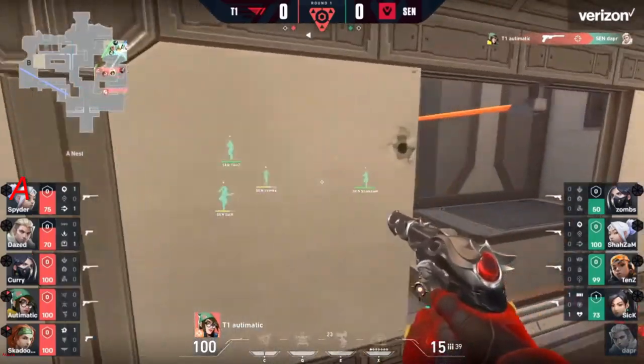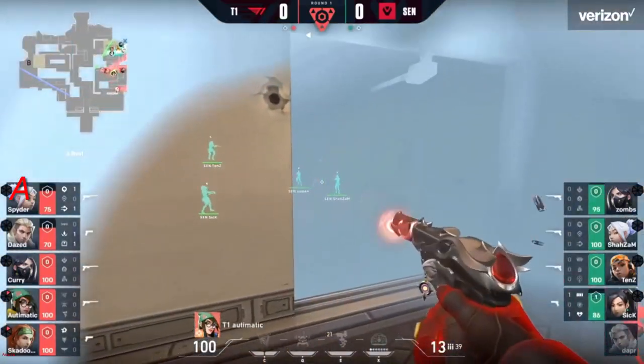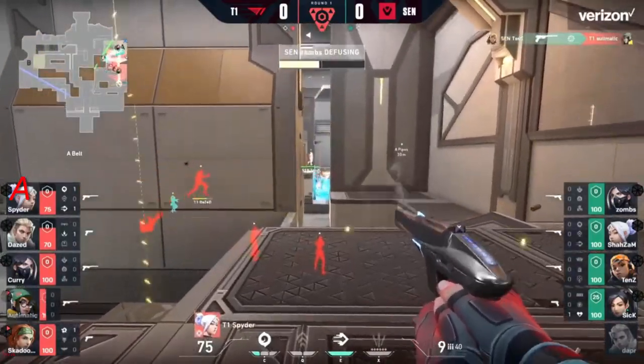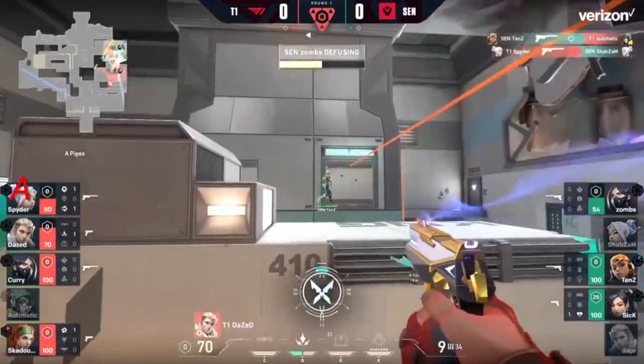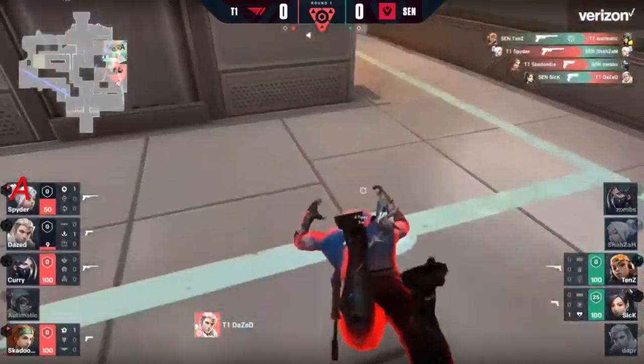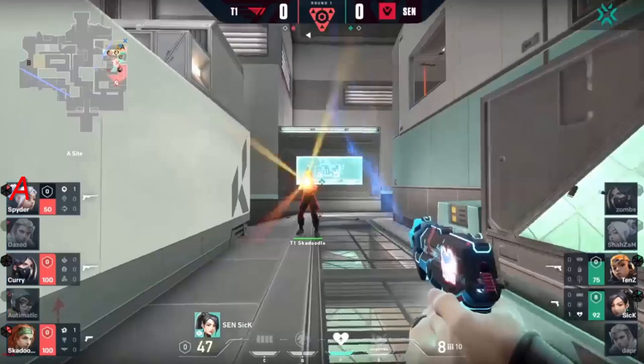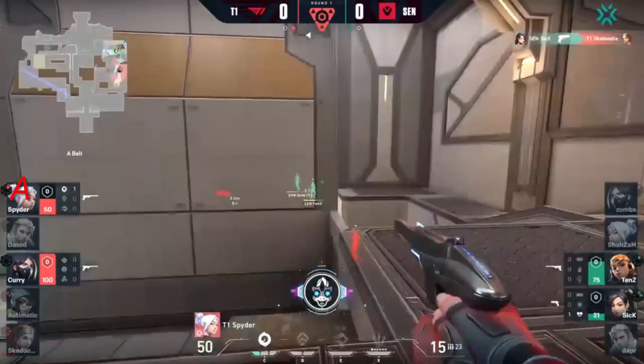Automatic locked down, with dapper's smokes, cloudburst, and flashes everything being used to come through. Zombs going to step onto the defusal — gets it to halfway — steps off and tries to take the next fight. Even exchanges so far — T1 now trying to push forward through the wall. Going to be a 3v2 overall — sick good for the kill.